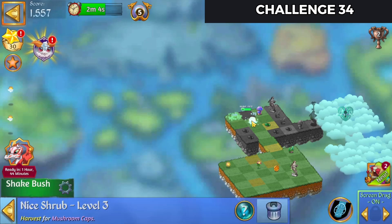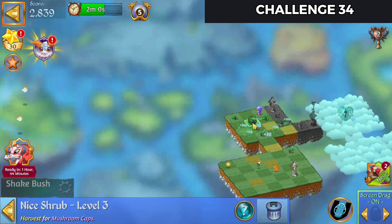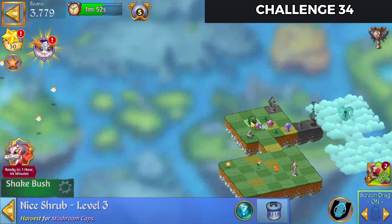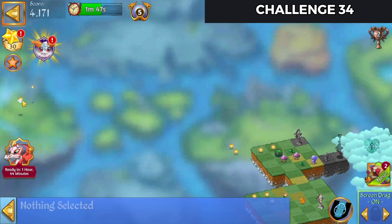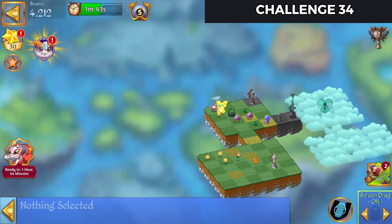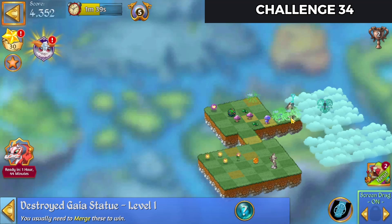We'll bring that bush up. Tap that. 5 merge there. And we'll bring these up here for a 5 merge. Tap some more heals in as they come flying across. 5 merge there. Let's launch that so we can get another statue in here.